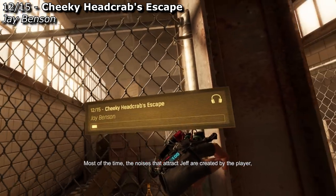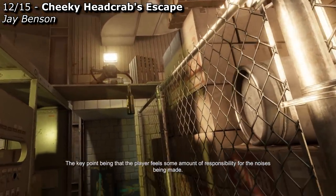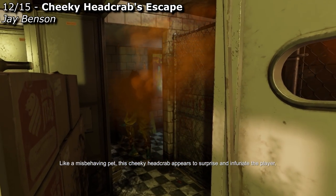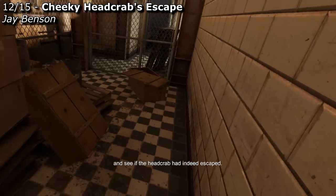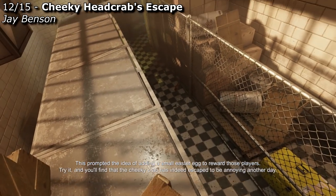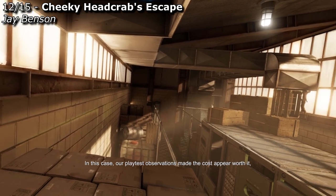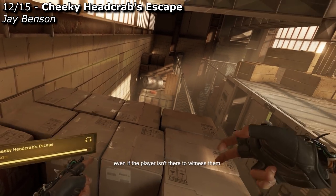Most of the time, the noises that attract Jeff are created by the player, who is either actively trying to lure him to a new location or has made a noisy mistake — the key point being that the player feels some amount of responsibility for the noises being made. The goal of the upcoming hallway was to flip that idea on its head, if only for a moment. Like a misbehaving pet, this cheeky headcrab appears to surprise and infuriate the player, clumsily knocking over a series of bottles before escaping into a vent. We were surprised to find that many players wanted to check whether the headcrab had indeed escaped, climbing up onto the boxes and craning their head up into the vents. This prompted the idea of adding a small easter egg to reward those players. The cost of adding these sorts of secrets needs to be weighed against the potential for players to actually discover them, but our playtest observations made the cost appear worth it — particularly for the impact it would have in making the world feel more real, a full reality where living creatures go about their lives even if the player isn't there to witness them.